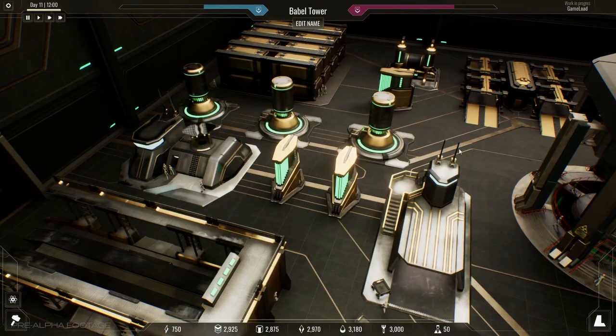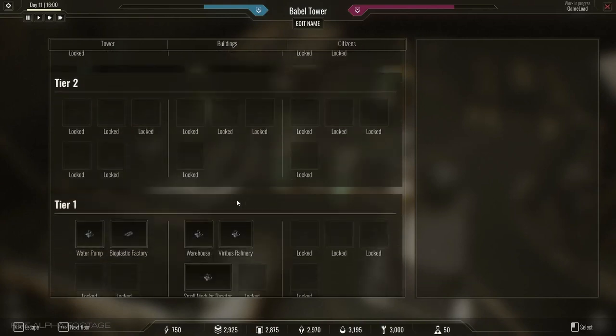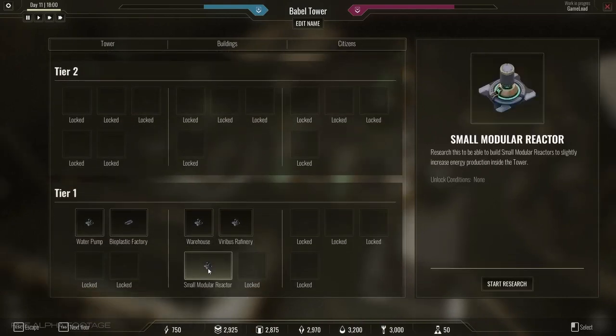Take your tower to the next level by developing new technologies. Some of them affect your performance as a whole, while others are specific to a tower, allowing you to customize it to your and your citizens' needs.